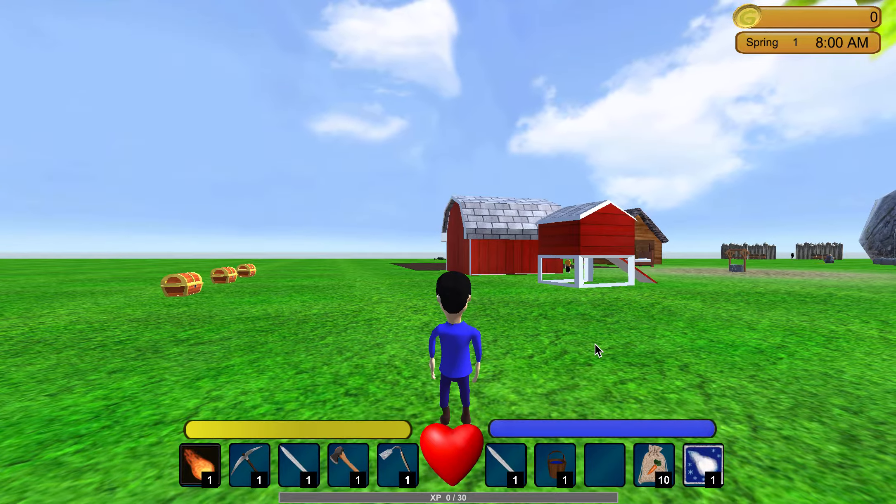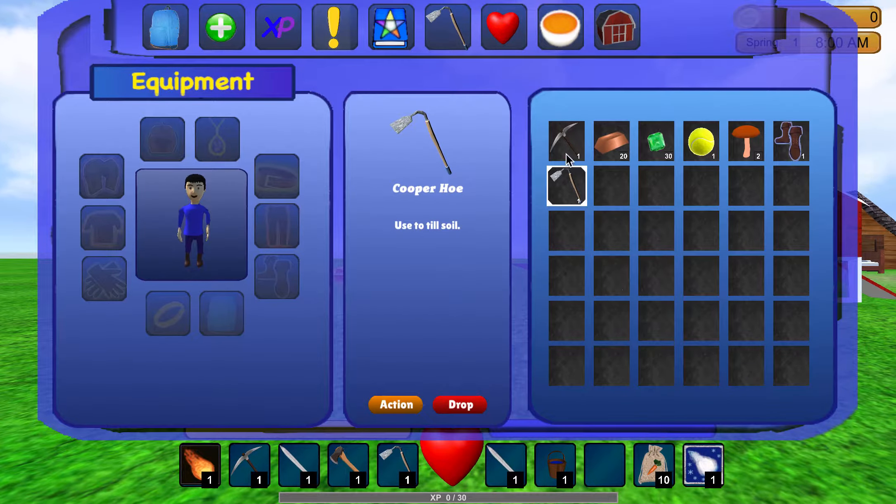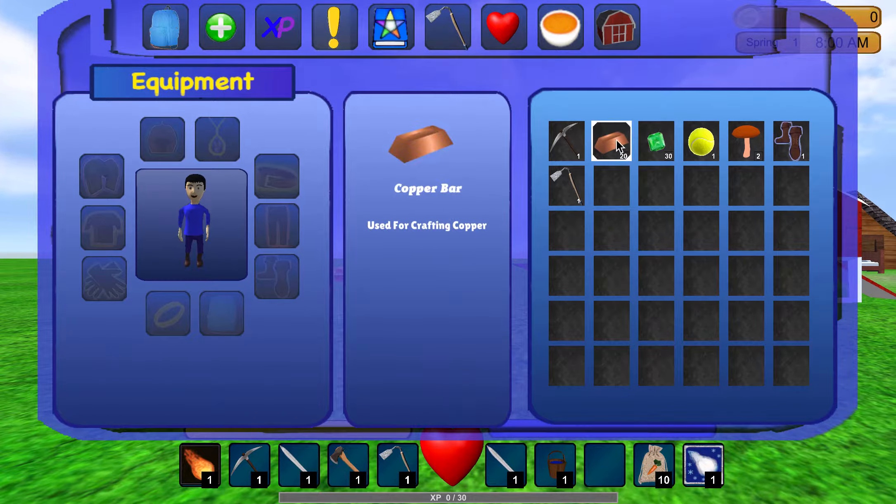Hey guys, so last week I worked on my inventory item display to show the different stats and affixes of the items after they're selected, and then display here, and a little border which shows which item is active in the inventory.